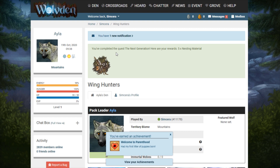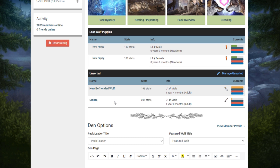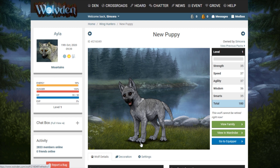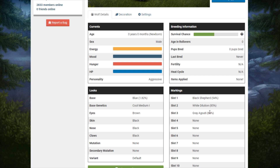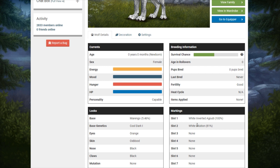Before we check out my puppies I'm going to quickly check the quests. Okay, let's go check out my puppies — lead wolf puppies, right here. We got a male and a female. He's so adorable — look at those huge feet! We've got black shepherd, white dilution, and gray agouti markings. He's got a blue base — cool medium tier one. My next puppy has white inverted agouti and white dilution, and only got two markings. The base is morango, which is the base I chose for my male.